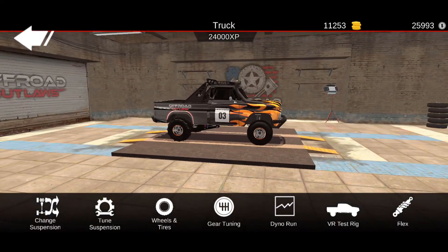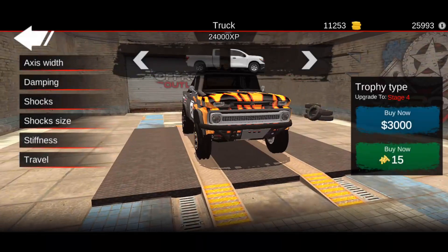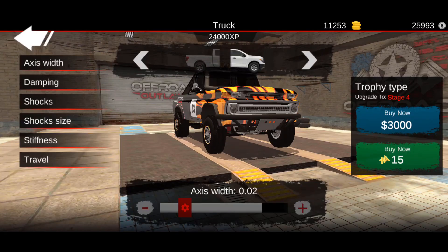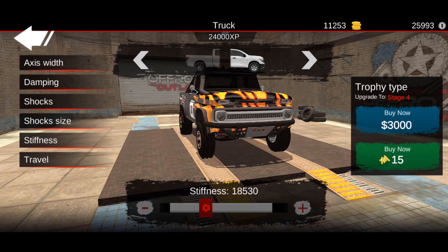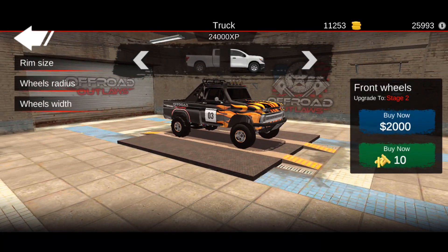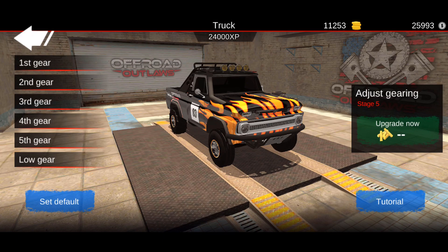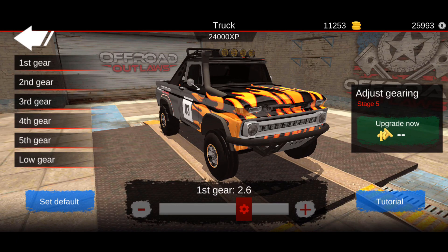We built our own Baja style truck based off of one of the cross-country Baja builds. Here are the specs — trophy suspension front and rear. Front: axis width 0.02, dampening 3466, stiffness 18, travel 530, 0.31. Rear: axis width 0.02, dampening 3042, stiffness 28, travel 581, 0.28. Rim size 0.9, wheel radius 0.9, wheel width 0.9 front and rear. Gear tuning: first gear 2.6, second 1.3, third 0.8, fourth 0.7, fifth 0.5, low gear 1.3.